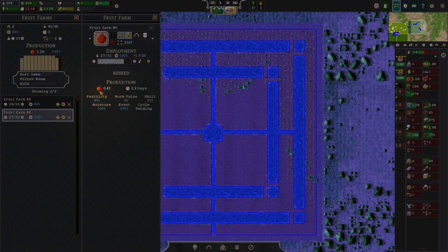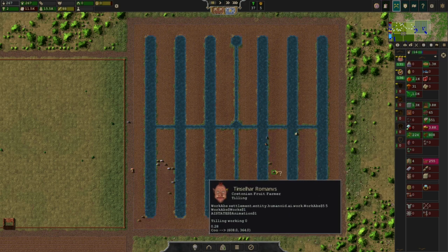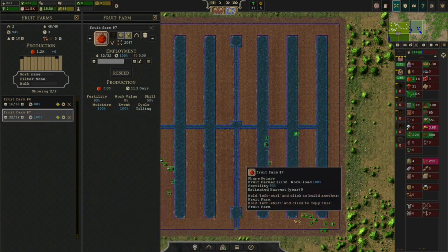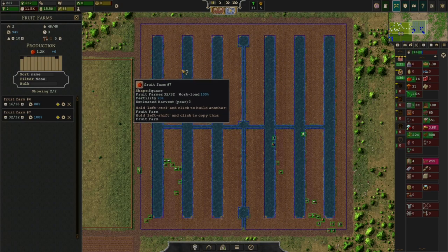How much it's producing right now is not accurate because I completed this in the wrong season. This is the final, less pretty design. It's just rows. This also has a 93% fertility rate and it's much easier to lay out because you just have to put the pieces in.